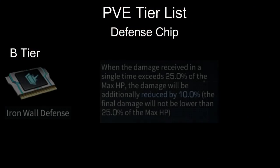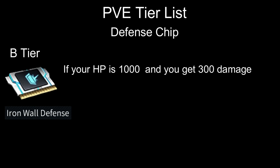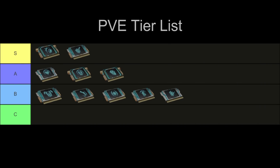Next, we have Iron Wall Defense. When damage received in a single hit exceeds 25% of your maximum HP, the damage will be additionally reduced by 10%. So if you have 1,000 HP and you take 300 damage, it will reduce that damage by 10%. Other chips can do better. That's all for B tier.